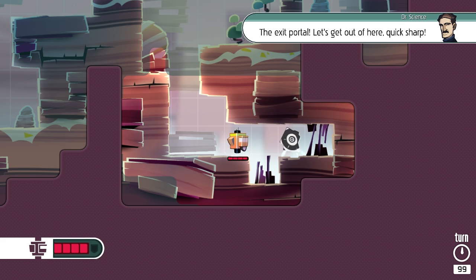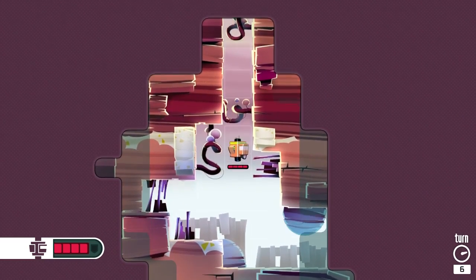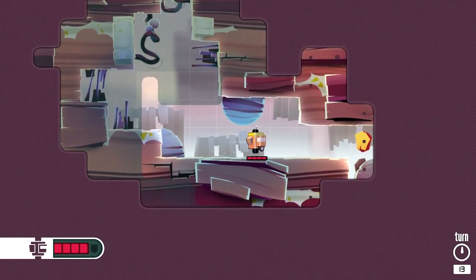Exit portal - let's get out of here quick sharp. The writing is nice, and I like the tiny little dialogue in the top right. I'm curious about - oh, can't get through that, unless I get an upgrade maybe.